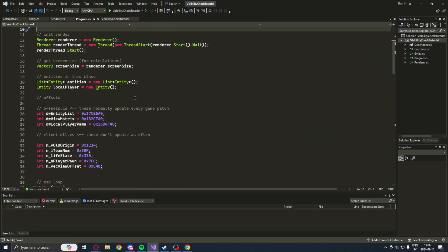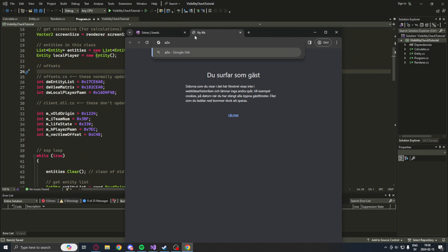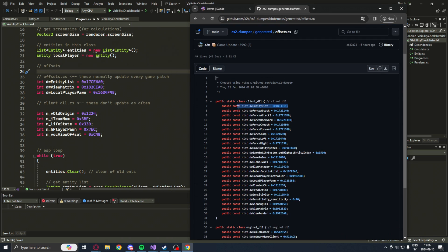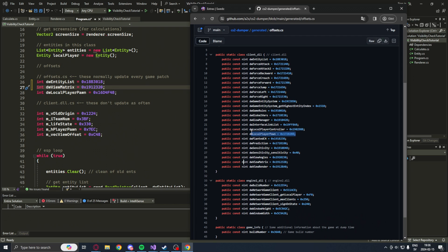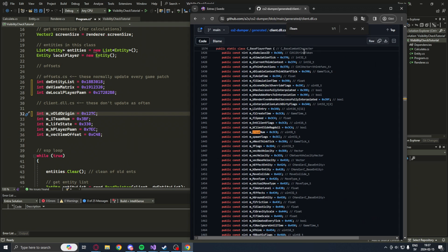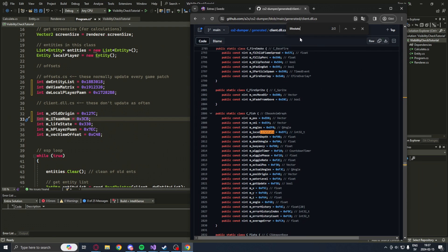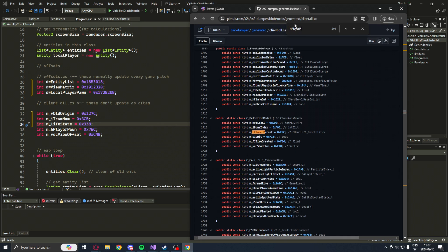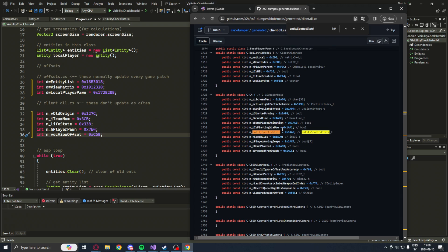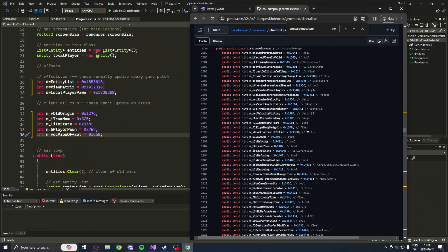We will need to read this new attribute, but we will also have to update our old offsets. We will head down to the A2X CS2 dumper — credit goes to him for this beautiful dumper where we can get updated offsets. We will go to the offsets.cs file and firstly update the EntityList, ViewMatrix, and LocalPlayerPawn. After that, we will go into the client.dll.cs file, also in the generated folder, and update VaultOrigin, TeamNum, LifeState, HitPlayerPawn, and VecViewOffset. The two new offsets will be EntitySpottedState under the PlayerPawn, not the C4Weapon.